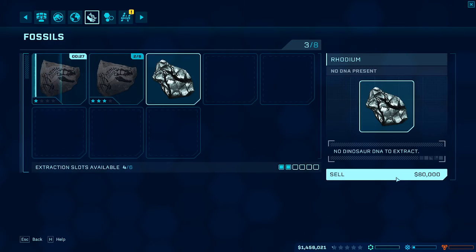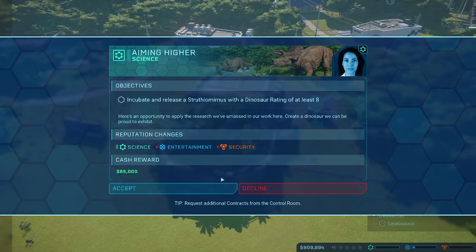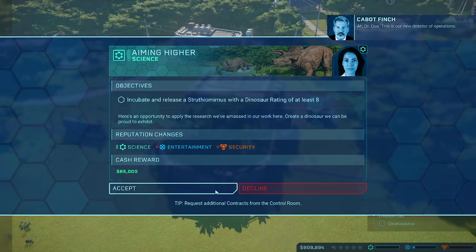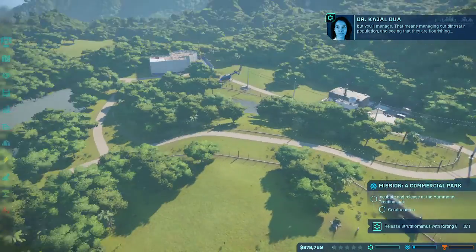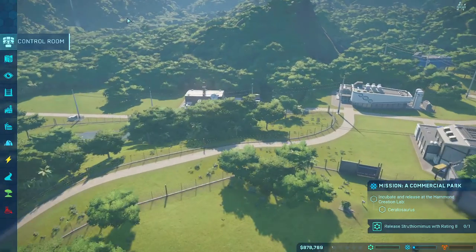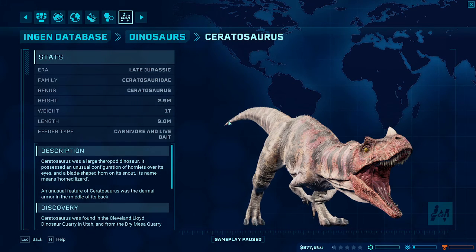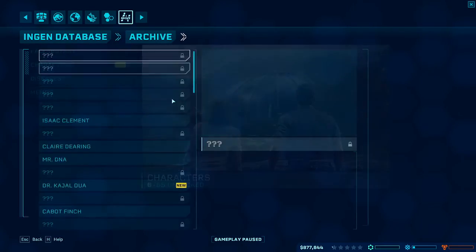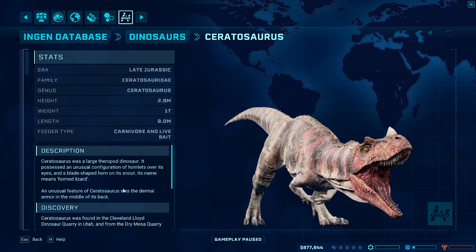Gotta get him a food source. Got a bush — there's a bush behind you, get it! Oh, there it goes — it's running to it. Nice. I think we're gonna need an ACU center for this specific task. Again, I'm just trying to get it right on the edge of the power from this one substation. More Strathosaurus. I'm losing money, okay — let's just incubate the Strathosaurus right now.